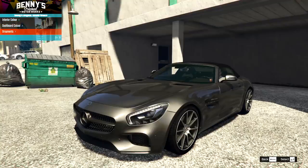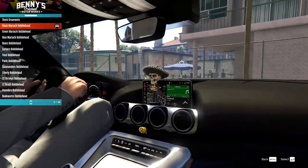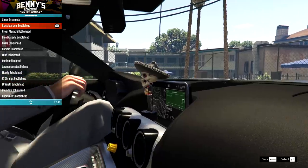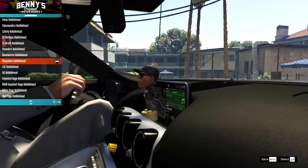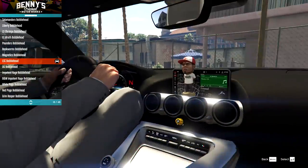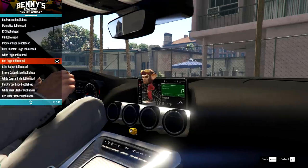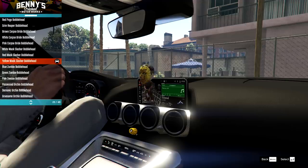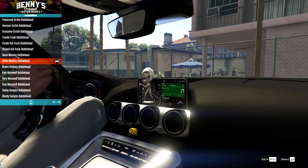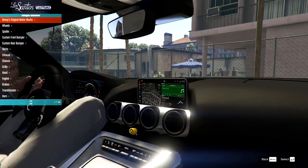On to the mods — we actually have ornaments in here, which is just a bunch of bobbleheads. I don't know why you would want that, right in front of the radio as well. Perhaps not the best placement for them, but if you wanted the bobblehead, you can have that. We really don't see that in mods these days — I forgot these even existed. These are back from when Benny's first came out for GTA Online, which feels like forever ago now.